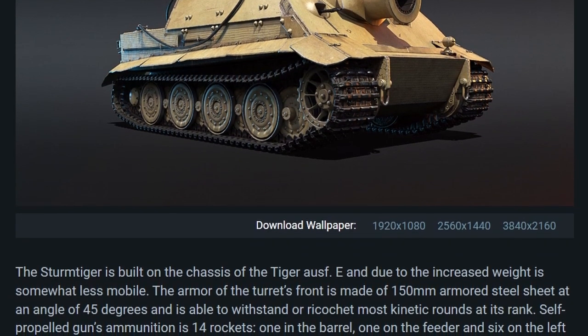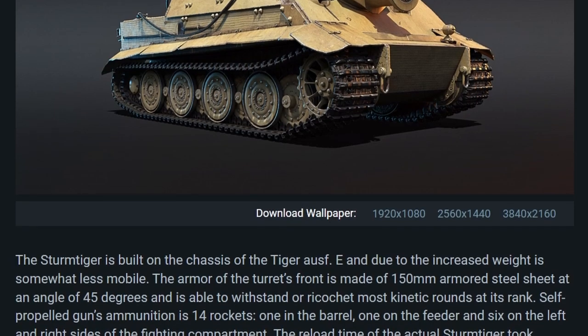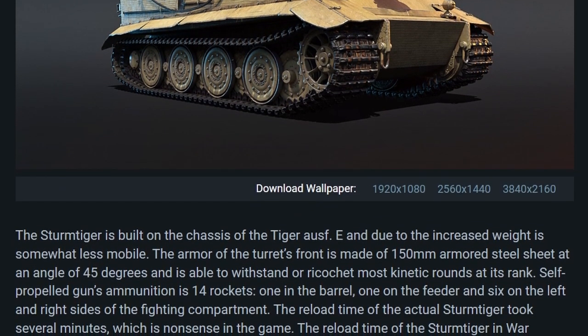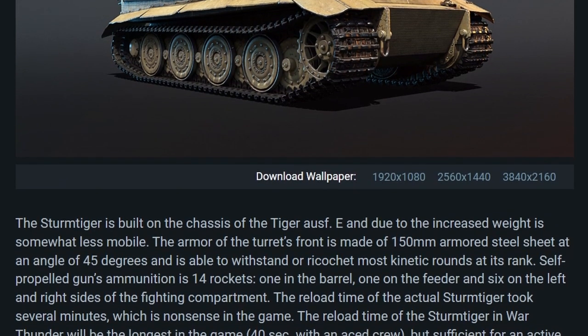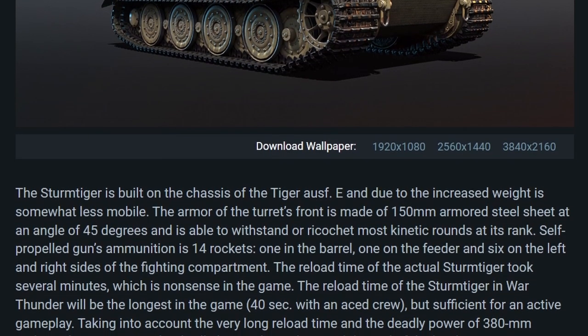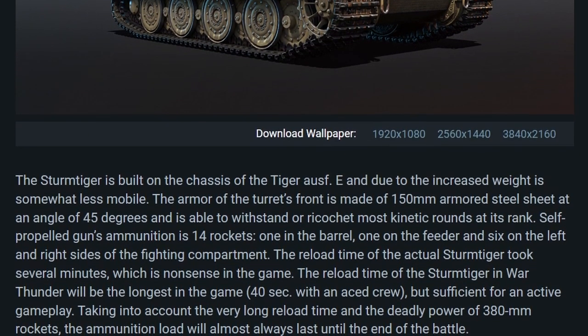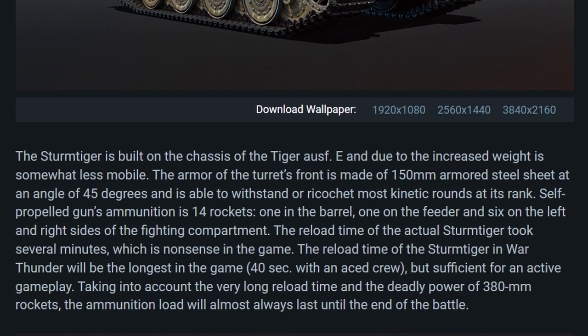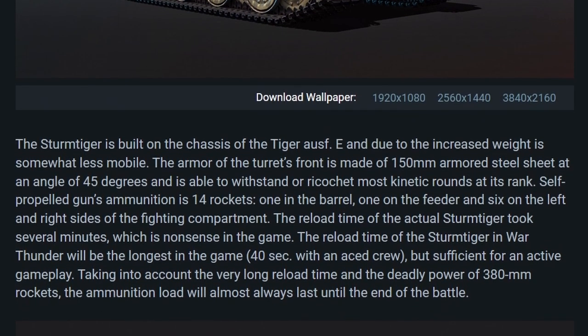The Sturmtiger is built on the chassis of the Tiger Ausf. E and, due to increased weight, is somewhat less mobile. The armor of the turret's front is made of 150 mm armored steel sheet at an angle of 45 degrees, and is able to withstand or ricochet most kinetic rounds at its rank.